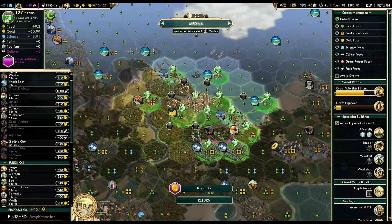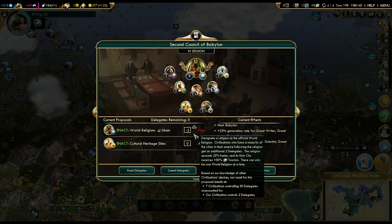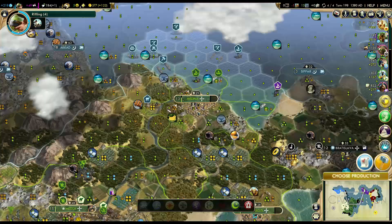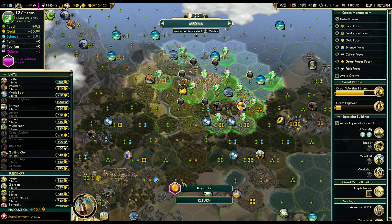I got insulted by Berlin as well - I don't remember the last time I was just flat out insulted by the AI. World Congress: we were going to vote against the world religion? I think we have to - we have the exact same religion. We could actually try to propose our religion as the world religion. Venice would probably go for it since it's theirs, and we'd get more votes. It's too bad Trollface doesn't have it - well, he has it in one city because Venice spread it, but that's not enough to make him vote for it.